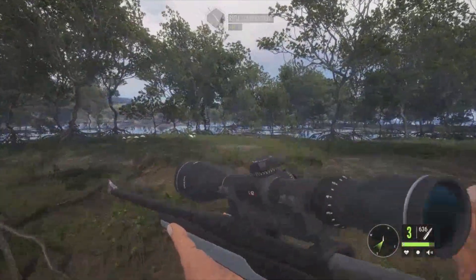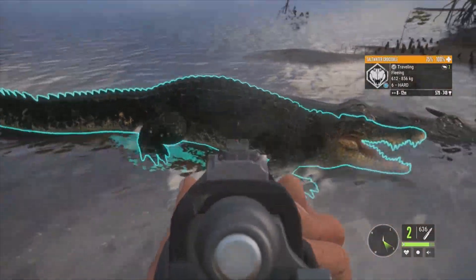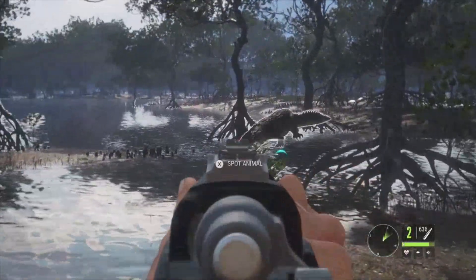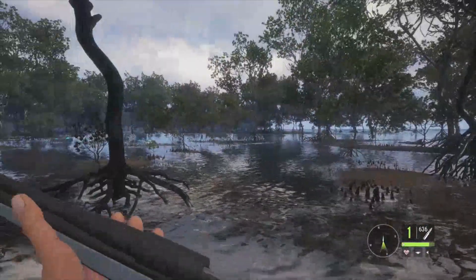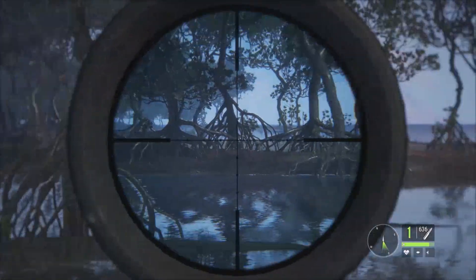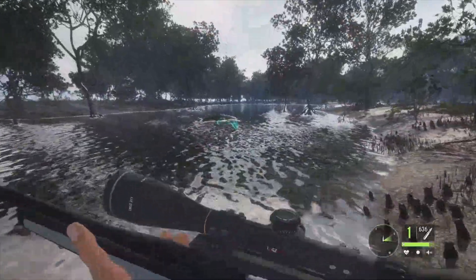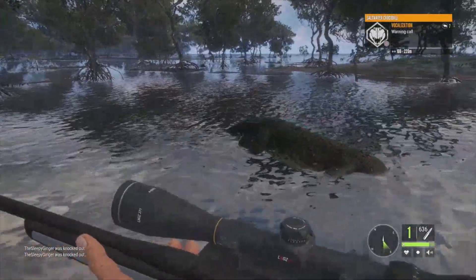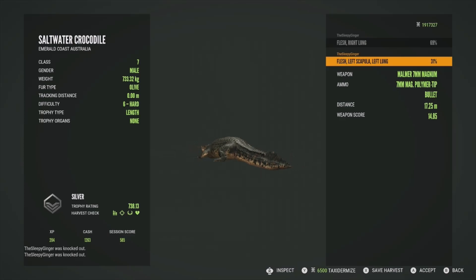Once again being attacked by a level 6 — 579 to 749 estimates. Got a good shot on him — thought it was a neck shot but probably just a single lung. Might get another shot into him to finish him off quicker. He'll take a minute to resurface. There might be another one coming after us — I keep getting calls from behind. These things just come out of nowhere and are right on top of you. Waiting for him to float over — there's another one over there, looks like a female. Picking him up — silver at 738.13, got him in the right lung and left lung.